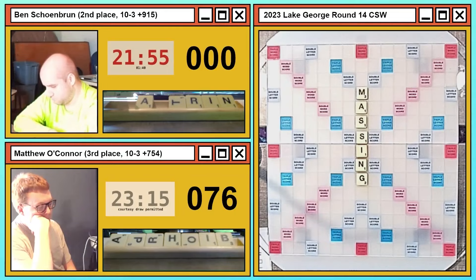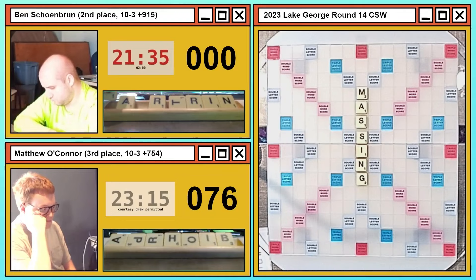Let's pull up the Crosstables leave evaluator and get some numbers. INRTO has a value of 9.4 and INRT is 7.5, so in a vacuum INRTO actually evaluates slightly better — and that might also be because you only draw two tiles to it rather than three. A close call. Ben's got a really hard choice now. After trying to bingo for two turns with small exchanges, he just wants to play somewhere — maybe GOR, or he can score 25 by playing ROINT, using the MASSING hook.